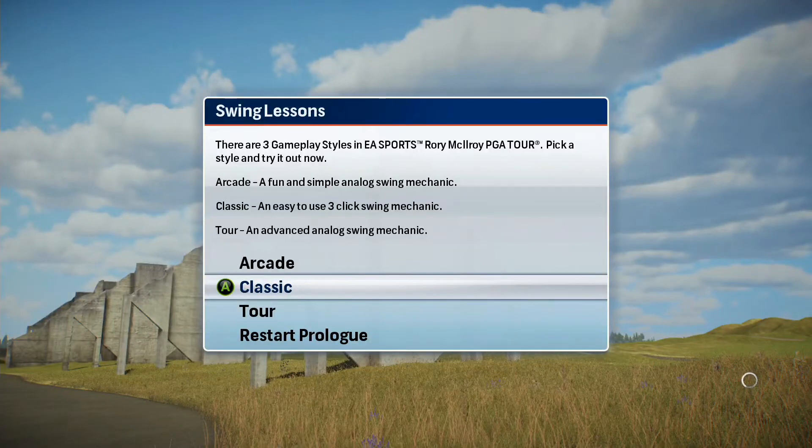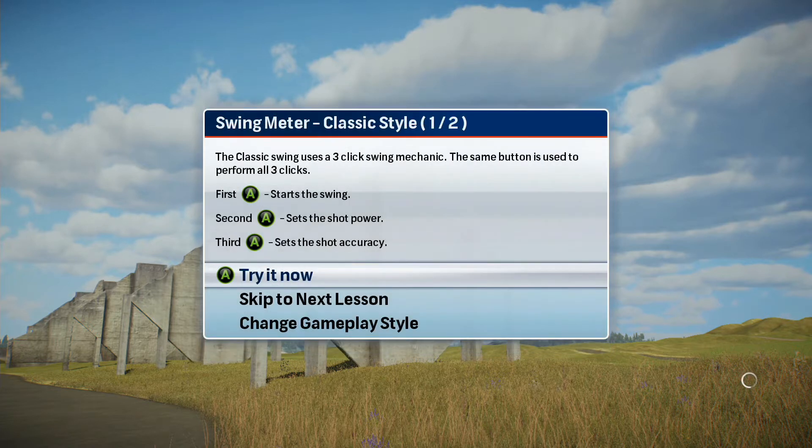There are different ways to play the game, each offering a unique swing mechanic and supporting settings. The classic style uses a three-click swing mechanic. Additional aids like zoom and an aiming arc make this an easy and fun way to play.